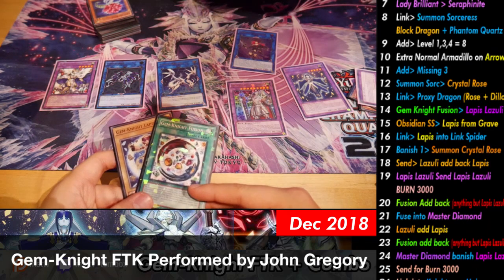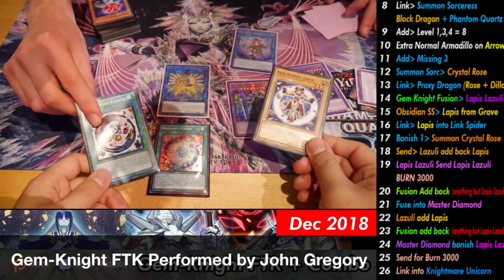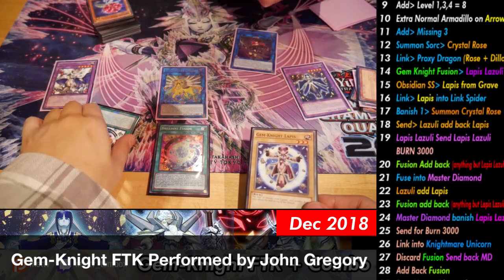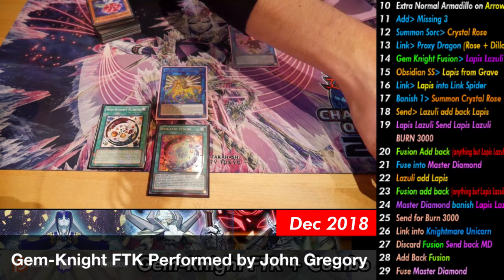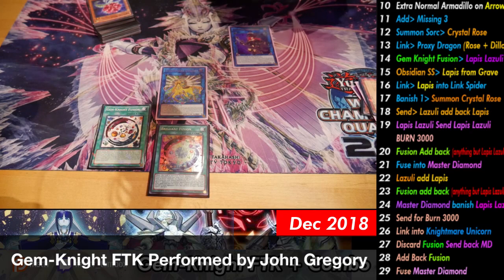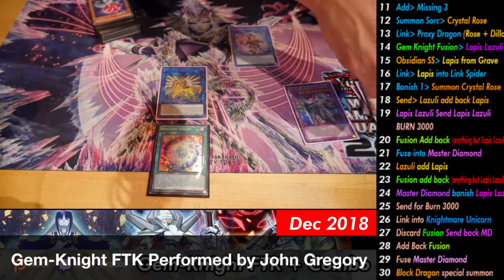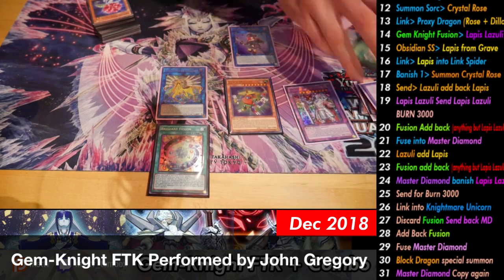From here, link off these two — that's a Link 3 — into Nightmare Unicorn. Now discard Gemnite Fusion to put Master Diamond back. Then banish another Gemnite fusion from grave, add to hand. We're just basically gonna replay this loop — one, two, that's exactly enough. You'll often have more Gemnite monsters in hand. Now we still have Block Dragon in grave — his summon effect is not once per turn. So we banish the second copy for 2,000 damage — and that is game.